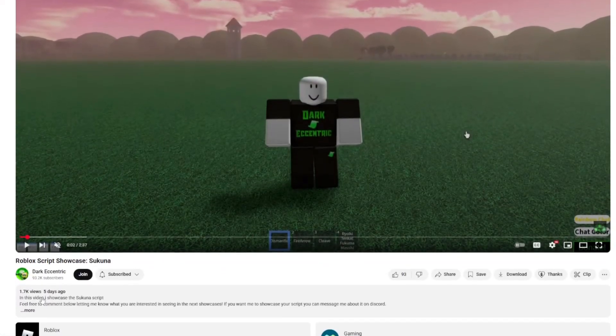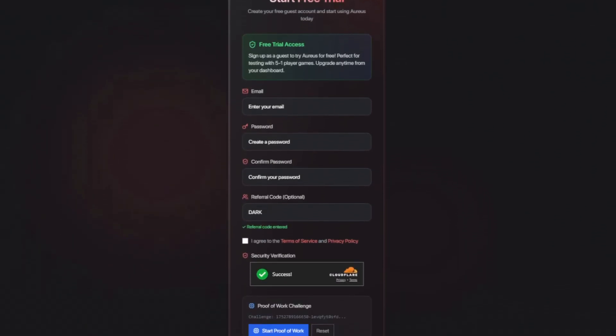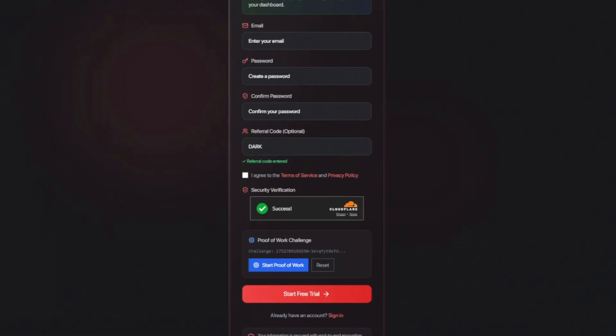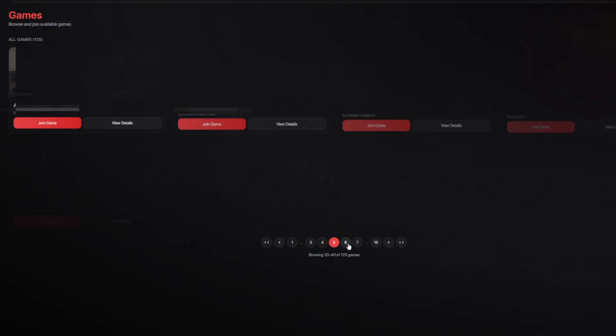You want to use required scripts in public games like me? You can simply scroll down and click the link in the description. Sign up today for free and try it out for yourself. Over 100 games are available to use scripts in, from 5 players to 1000 players, with many different categories. Try out the roost today.